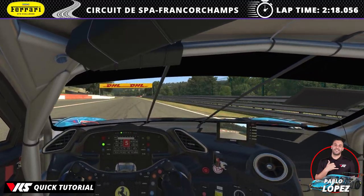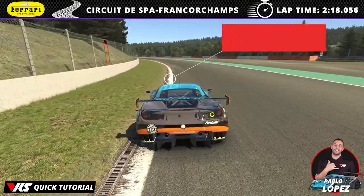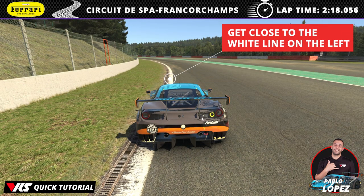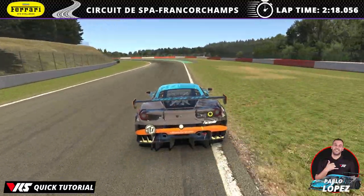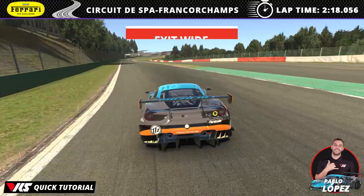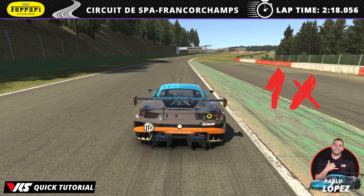Move back into the middle after the kink and approach turn 16. Get the car as close as possible to the white line on the left, then get as far right as possible before Blanchimont. Continue full throttle and get close to the kerb without touching it, exit wide into the kerb but get back into the tarmac before it ends to avoid the 1x penalty.